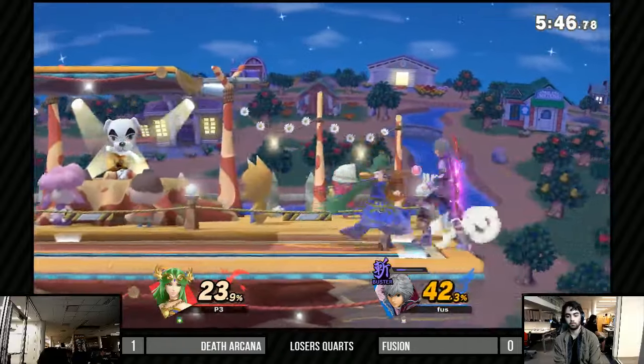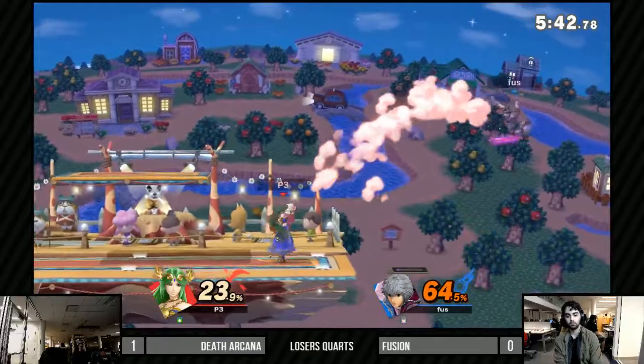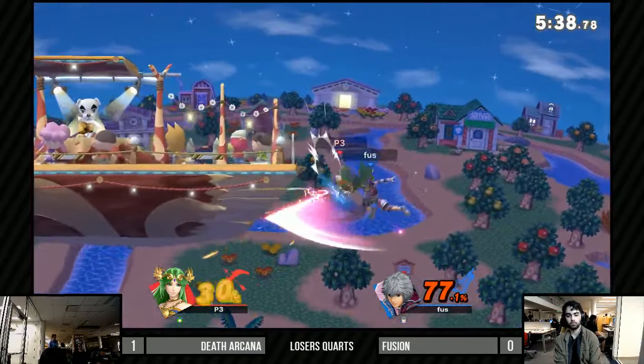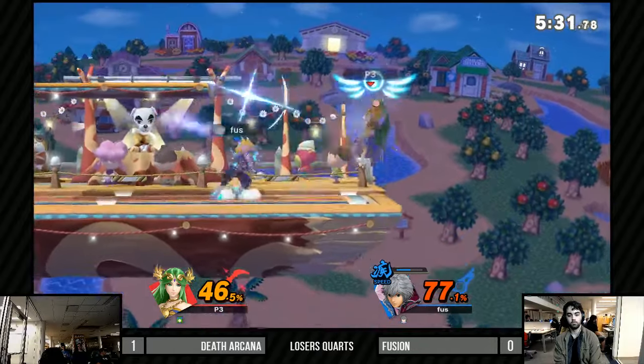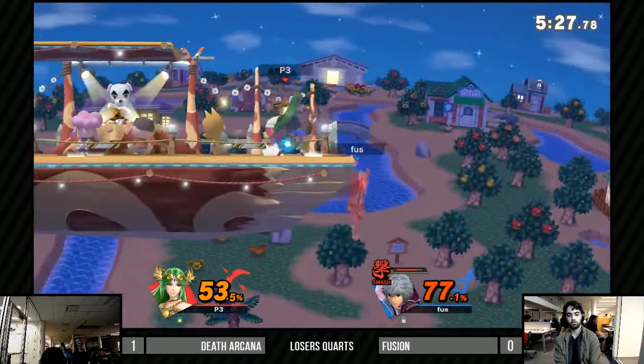I'm really excited that Palutena has gotten these buffs because a lot of people said she kind of held players back in Smash 4, but it's paid off — she's better now. I'd say she's high tier at least. There's a lot of discussion about it, but with the buffs she's received in this game she went from somebody on the brink of being PR'd.